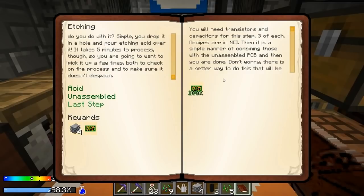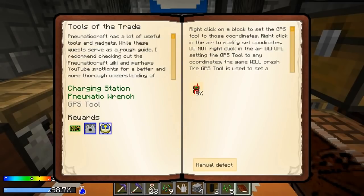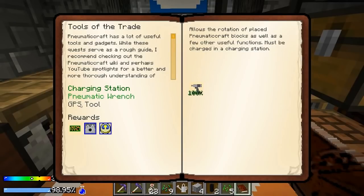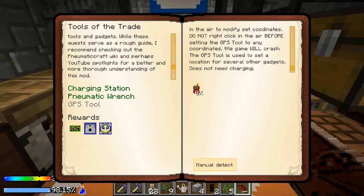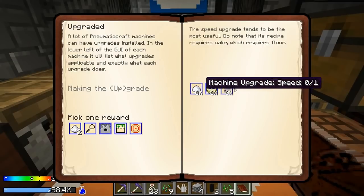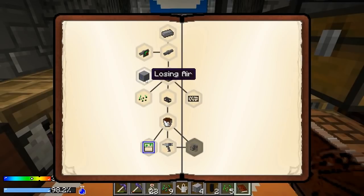Let's make it and we should finish a quest with that - claim reward! That unlocks two new ones: Tools of the Trade. I think we got one of these at the city - a charging station, I got that from the city too. It wants me to find a GPS tool. Pneumatic Craft has a lot of useful tools and gadgets. While these quests serve as a rough guide, the mod recommends checking out the Pneumatic Craft wiki and YouTube spotlights for a better understanding. This is for making the upgrades for Pneumatic Craft.